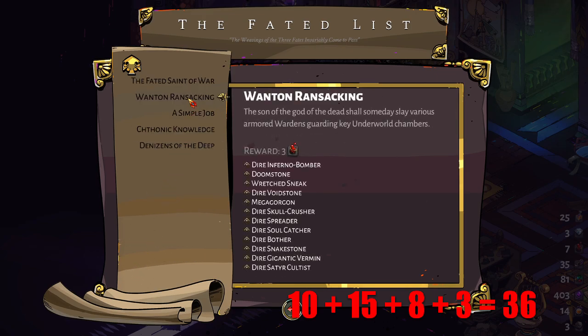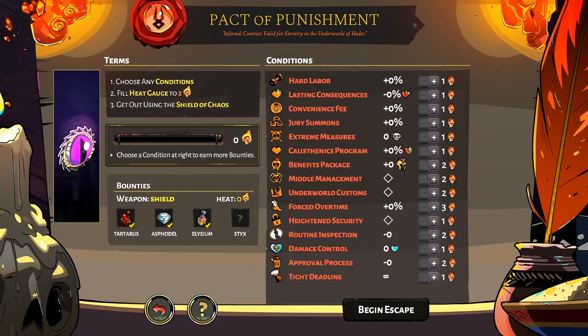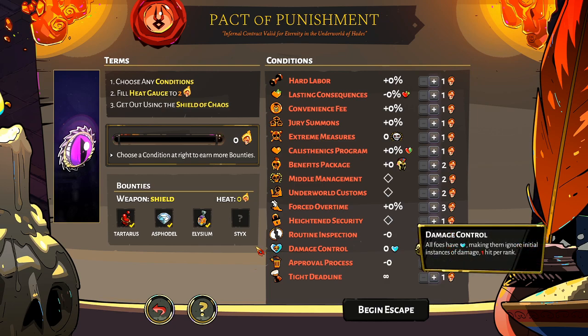When you play, your aim is to beat the first boss and escape by defeating the last boss, so you'll naturally get the first two Titan Bloods anyway. But if you want to focus on farming, the achievements list is one way to get up to 36 more Titan Bloods.